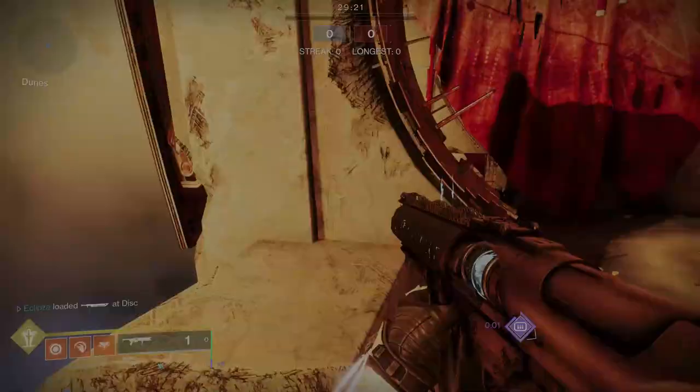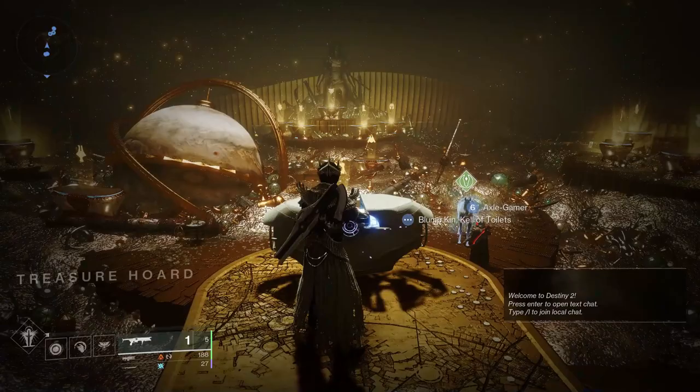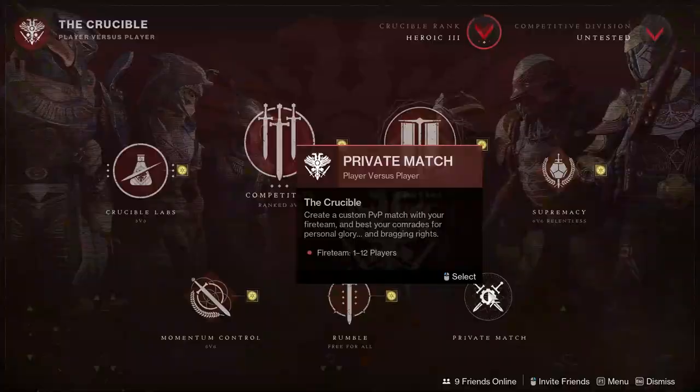First, you will need a sword with the weapon perk Eager Edge. This can be found on the Dares of Eternity Swords, Half Truths, and The Other Half. You can get this from completing the encounter or opening up a chest at Xur's hideout. It can also be crafted with enhanced Eager Edge.